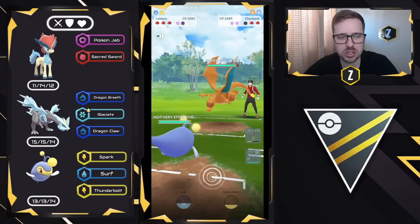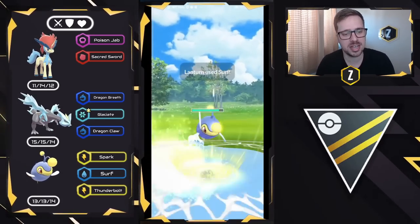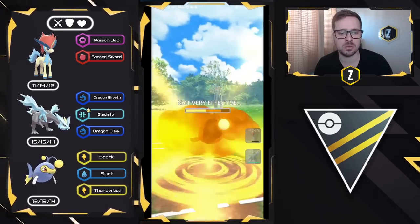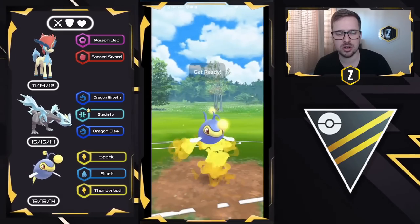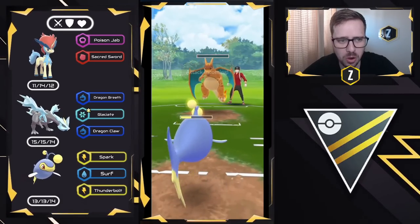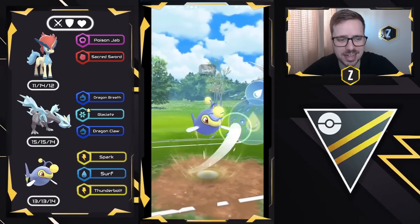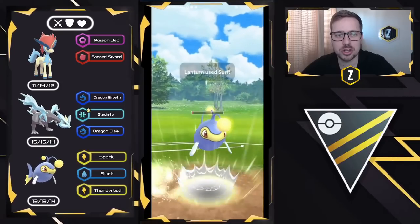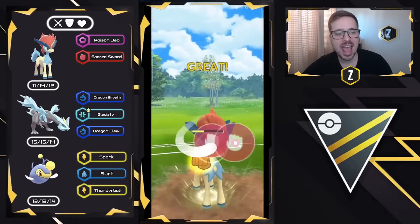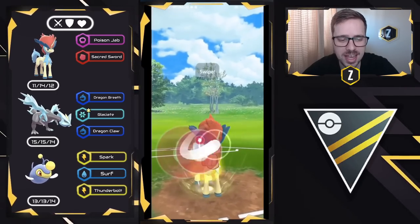In comes a Charizard, so we counter-swap into Lantern and they decide to stay in. This tells me they might be very weak in the back. What's so cool about Lantern in this meta is there are a lot of flyers and waters — Charizard, Gyarados, Jellicent, every single water-type. The only Pokemon you really need to watch out for are grass types, most commonly Abomasnow or Cridili, which is why we have Keldeo and Kyurem. That Surf is going to almost take out the Charizard. We save the shield as Dragon Claw is not enough to take us out, and the final Pokemon is a Blaziken.